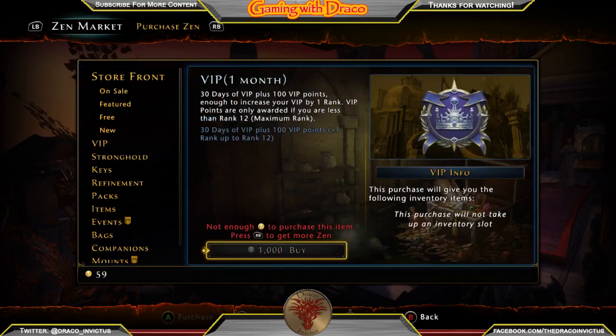With my one month of VIP that I purchased — which is notably 2,250 Zen cheaper than just buying the keys — I get all the additional benefits on top of it, and I do get the daily keys.